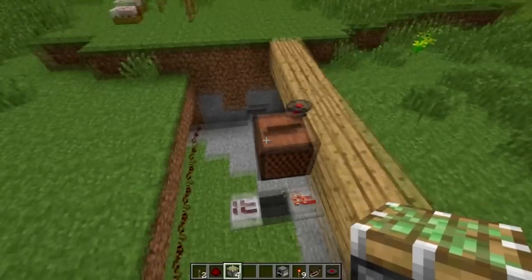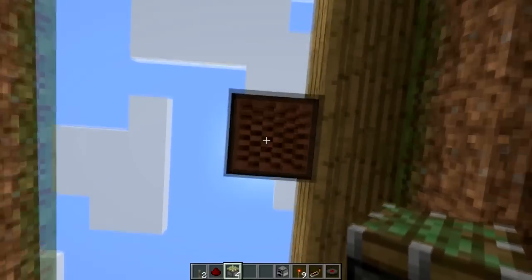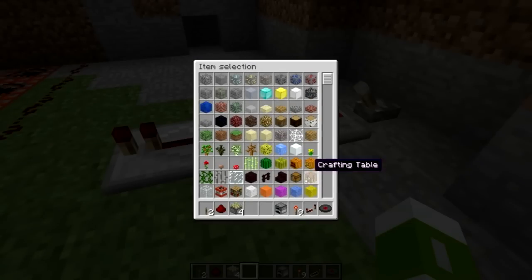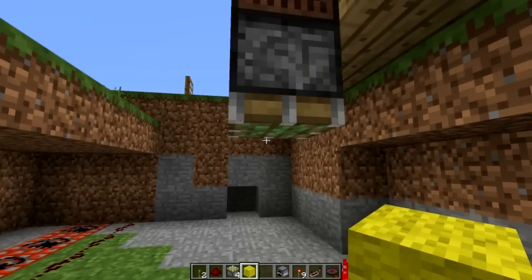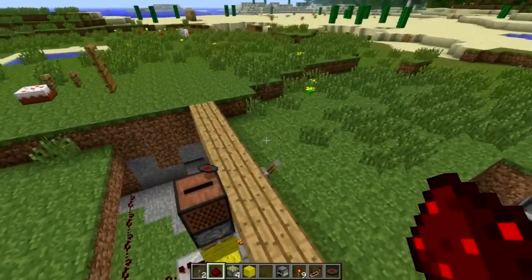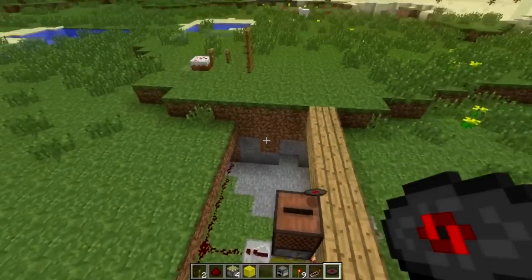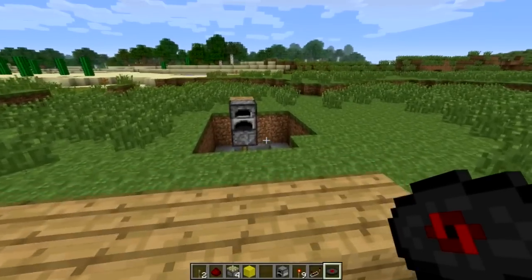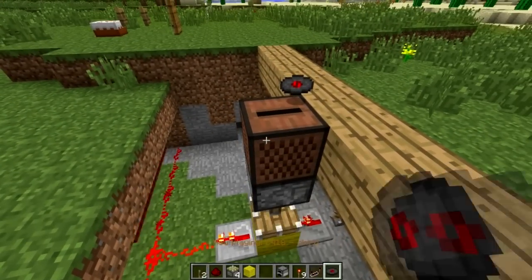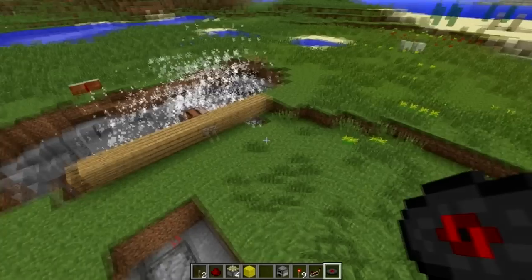That's another problem — if that lever is in the wrong position, it'll have the piston fire. Now we need a block; you can use wool, no reason not to. And we're going to connect this up. The trap is now armed. I hope you enjoyed this tutorial — I tried to make it quick and easy. This trap is quite a bit of fun. I will see you guys next time. Boom.